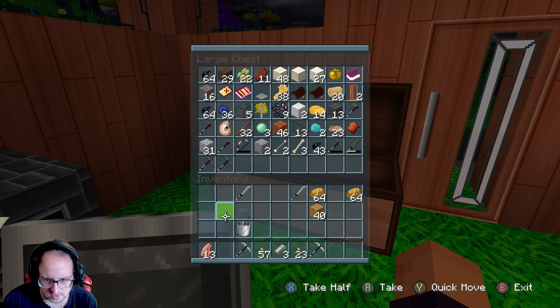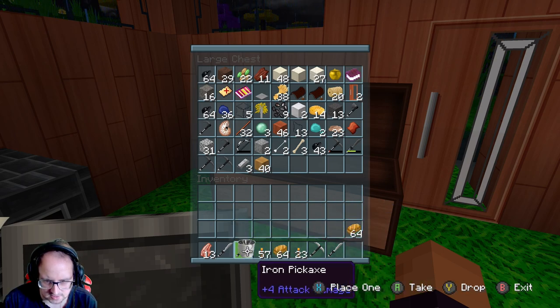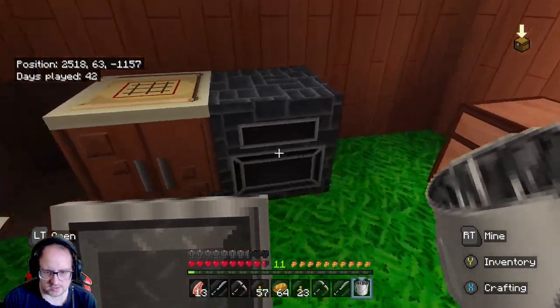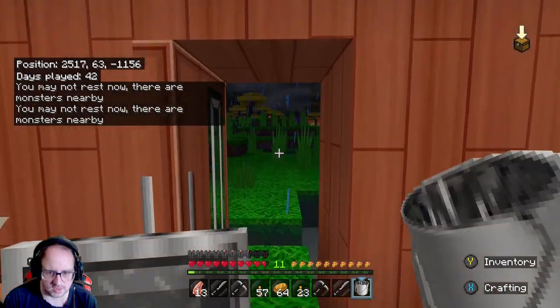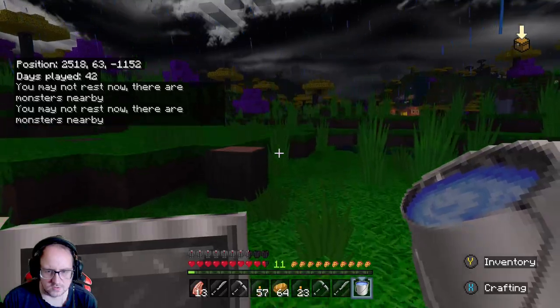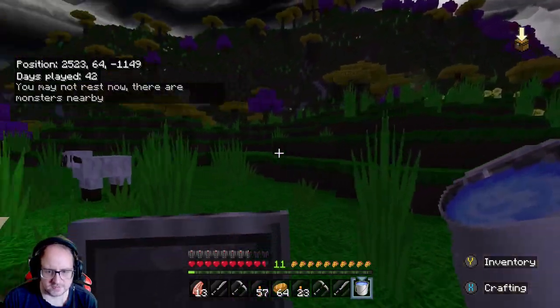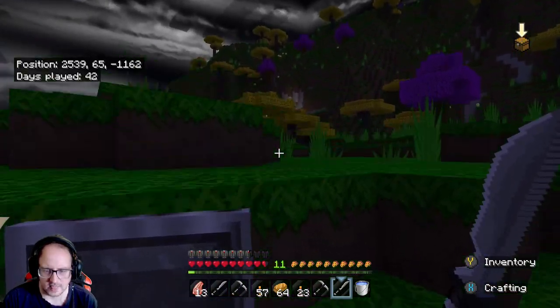Iron's a bit low. I'll put bread in there and put bread on the other side so we've got stuff. I think we're ready to go guys, ready to go back into that cave. Of course there's a monster nearby. Let's get going, no mucking around — we'll just go to the cave, you can see it from here. It's gonna be a fun one.